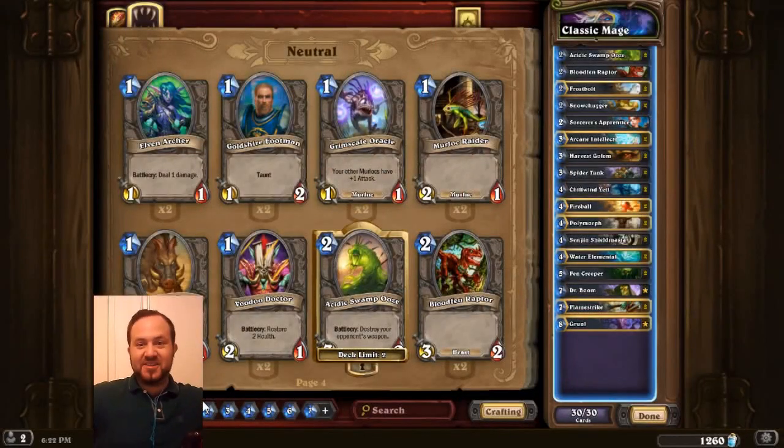For you Hearthstone players out there, if you want to try a similar game, there is a game called Plants vs. Zombies Heroes made by PopCap, and it's a very similar game — it's nice if you want to branch out to a different trading card game. So they're both trading card games, which means they have cards. I'm going to start off with the cards in Hearthstone, and for that we are going to magically fade to here.